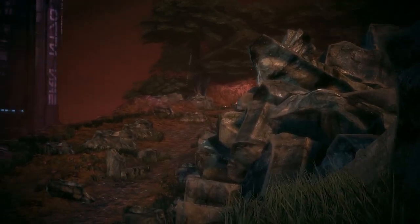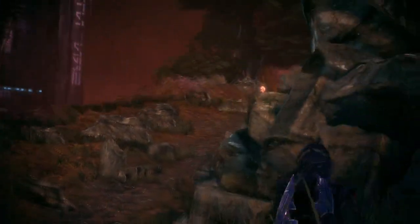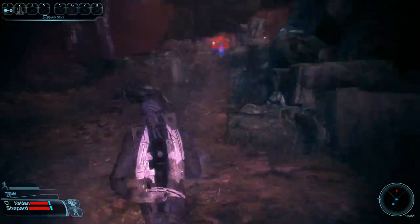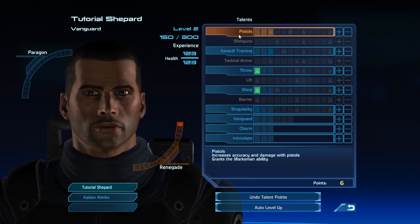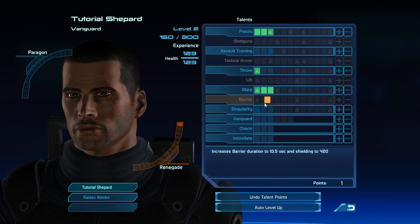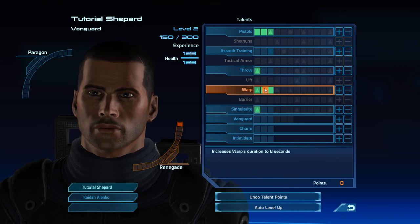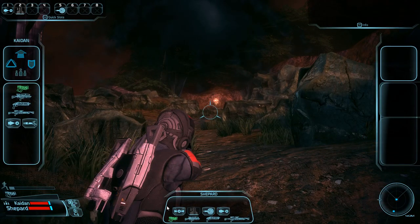When you get out of the cutscene there are going to be three Geth drones. You want to use Warp on the middle one — if you aim at it correctly, the Warp effect should hit all three drones, which will be enough to kill all of them. As soon as you hear the level-up sound, go into your menu and level up: put Pistols to three to unlock Marksman, dump some points into Warp for extra duration, and grab Singularity. The most important things are Marksman and Singularity.